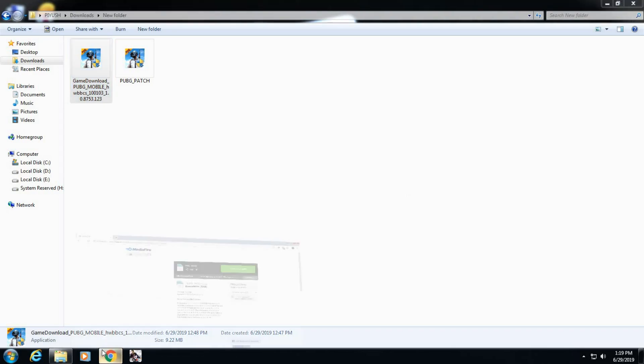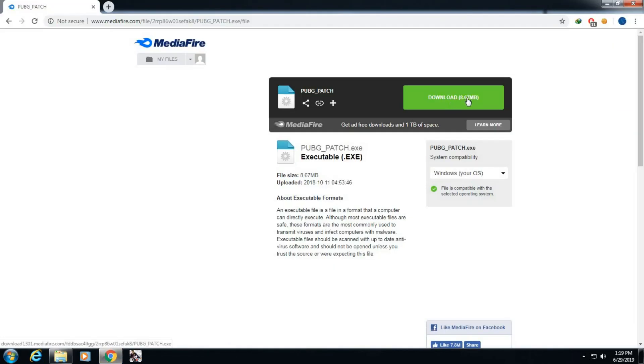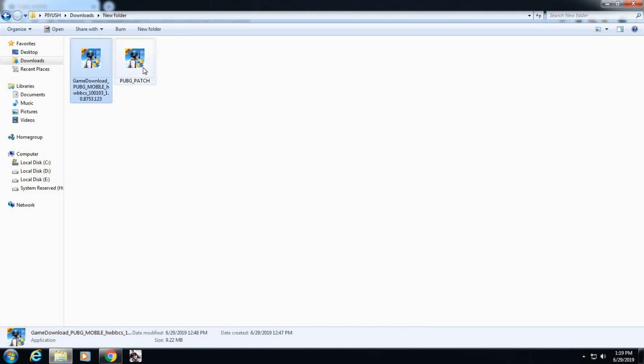Go to the link in the description and download the PUBG patch. Then open the patch file and click Start to install.